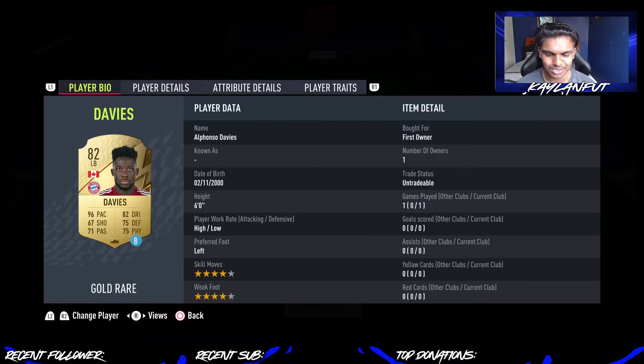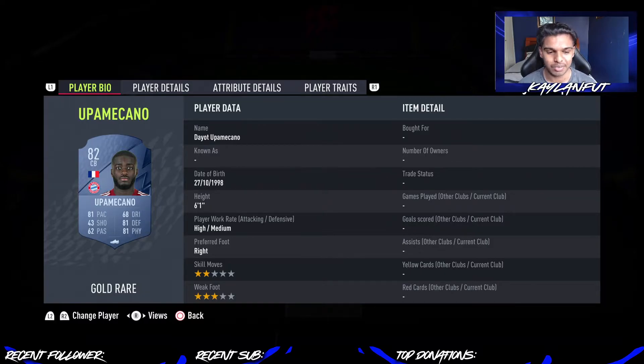Davies and Mendy — Mendy is obviously a lot more expensive than Davies. Davies just doesn't have too many links in the Bundesliga, so he is below that 10k mark, but absolutely fantastic card. Davies and Mendy are the two best gold left backs in the game in my opinion. With Davies being under 10k, he had to be in the team — four-star skill moves, four-star weak foot, 96 pace, 82 dribbling, 75 defending. It will have to be a Sentinel on him because 96 pace is by far good enough.